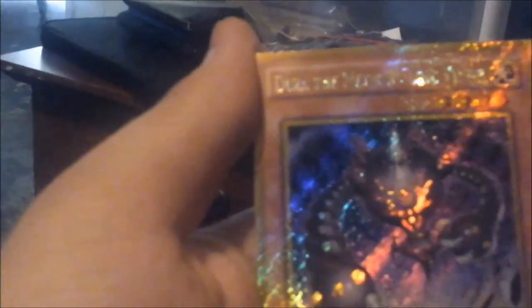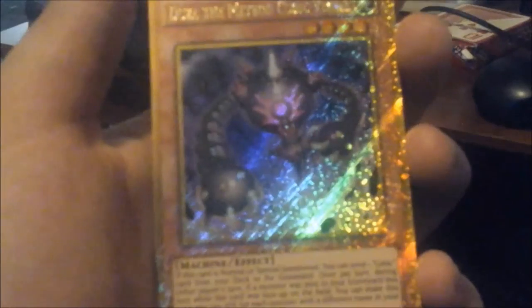Another card we have here is Drusa the Meteor Cubic Vessel, a machine card with attack 1600 and defense 1600. If this card is normal or special summoned, you can send one cubic card from your deck to the graveyard. Once per turn during either player's turn, if a monster was sent to the graveyard this turn while this card was face-up on the field, this card gains 200 attack for each monster with a different name in your graveyard until the end of the turn.